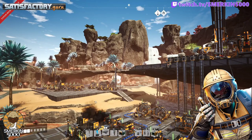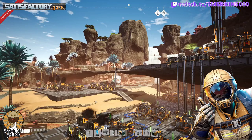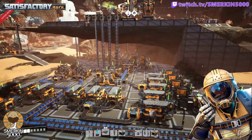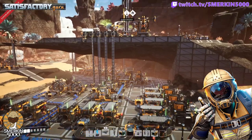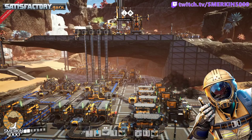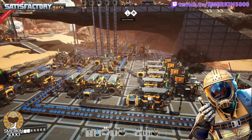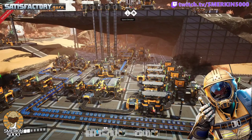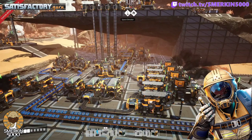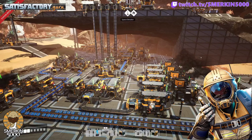The key thing I'm teaching here is: the pioneer comes first. The pioneer needs items to build things. If you tried to use the iron rods and iron plates I'm making for the pioneer in these production lines, number one you wouldn't have enough, and number two you wouldn't have any iron rods and iron plates stored away for the pioneer to use to make all of this stuff.